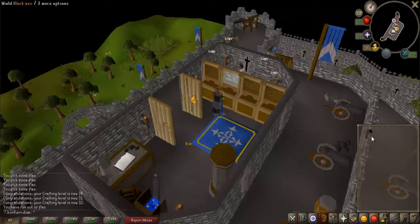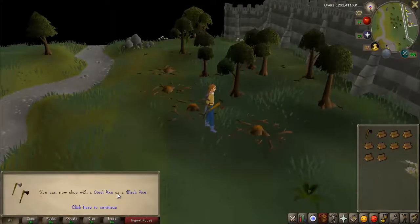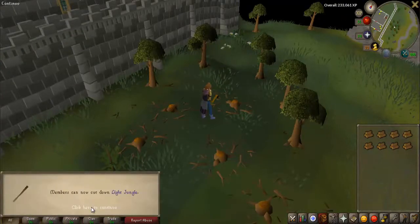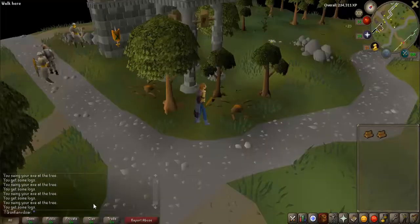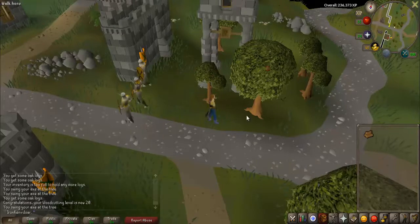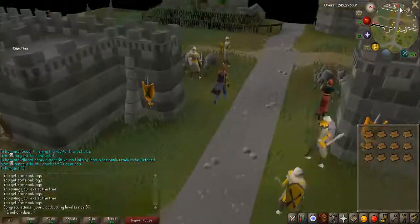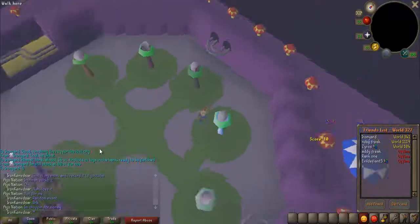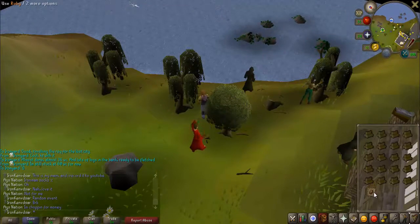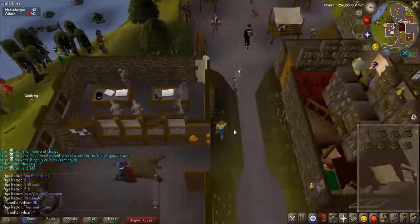Now I'm gonna get my woodcutting up to level 36 so I can do the Last City quest. I got myself another random event and very nice loot - I got myself 5 rupees, amazing! Here we go, 36 woodcutting. Let's check our bank and see what we got. I'm probably gonna quickly fletch my logs and see what level I get, and then I'm good to go!